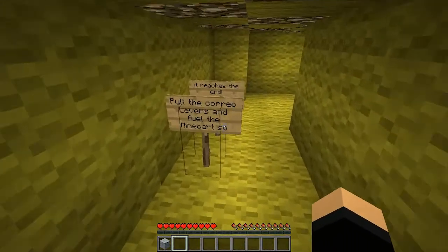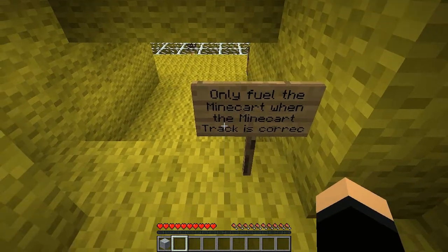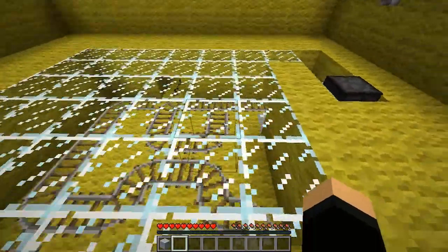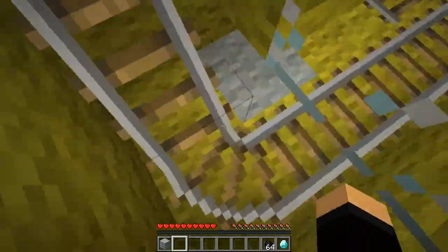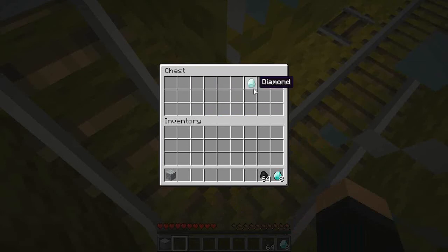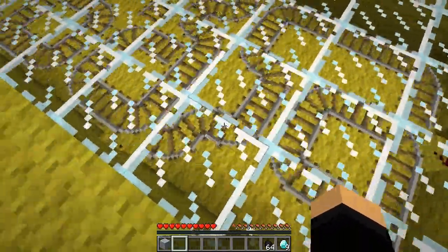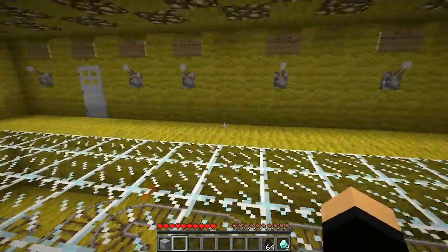This one — yellow path, minecarts, difficulty: drive you up the wall, smiley face. Pull the correct lever and fuel the minecart so it reaches the end. Only fuel the minecart when the minecart track is correct. Is this guy's text broken or something? He wrote 'minecart' right — why not 'correct'? Nope, that's a decision for later. Oh, there's a gray wool there.